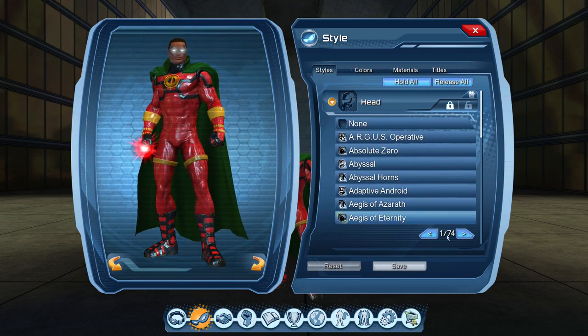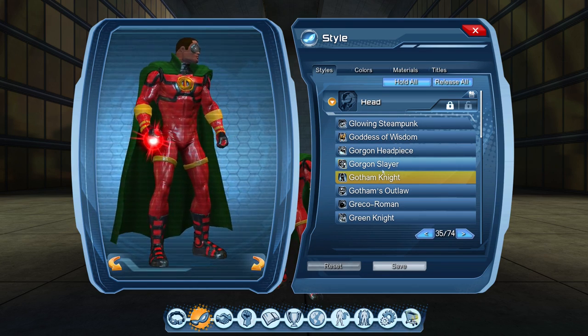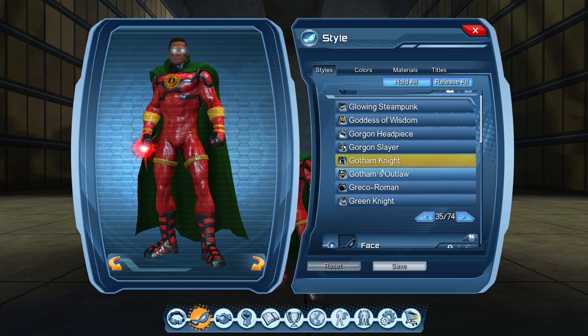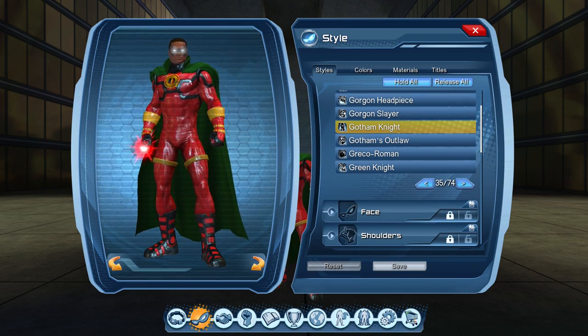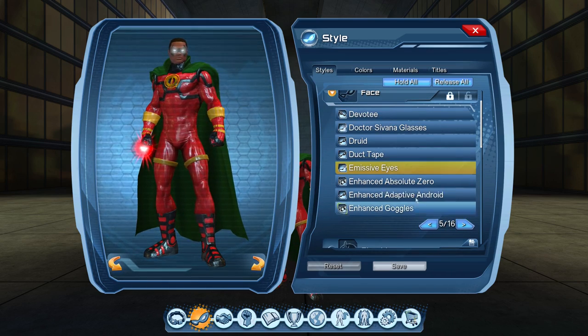So for our headpiece, we are using the Gotham Knight. It's basically the face style — the black around the eyes. That is the Gotham Knight. It's basically the Nightwing PvP set style, to kind of clear up any confusion there. And then we have the face style, which is the emissive eyes.